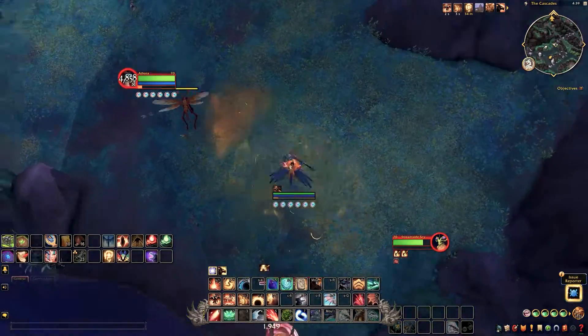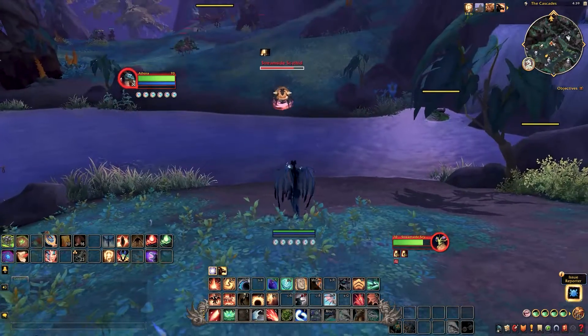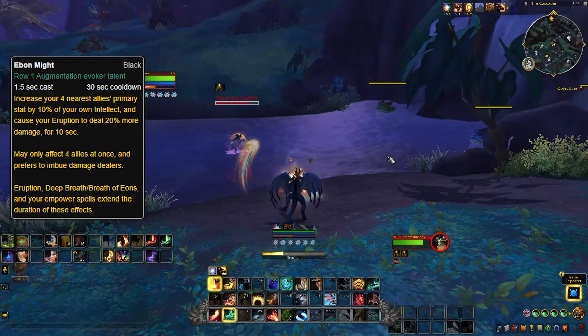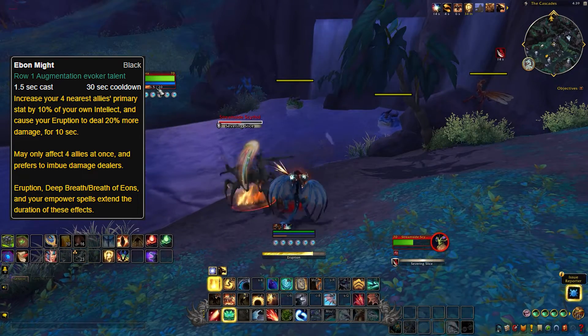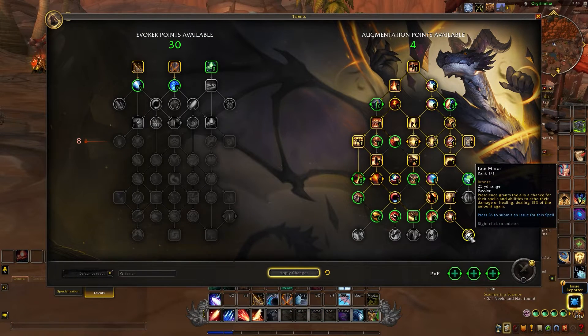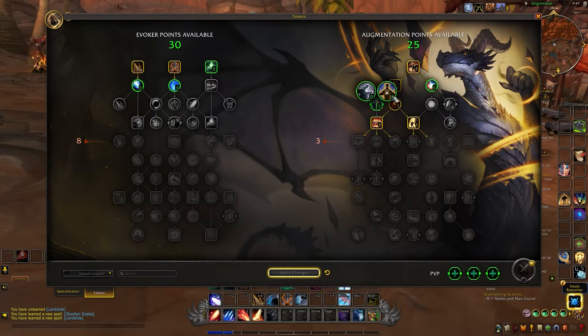A big part of this spec is buffing your allies rather than your own damage. The first big one is Ebon Might — this gives your four nearest allies a primary stat boost by a percent of your own, which is huge and gives a massive party-wide damage increase. Next is Fate Mirror, which gives allies a chance to echo 15% of their damage, just a big random proc boost. Breath of Eons, when you breathe over an ally, gives them Temporal Wounds — their abilities can now shield them, and a portion of all damage will crit at the end once the buff wears off. Another huge damage buff.